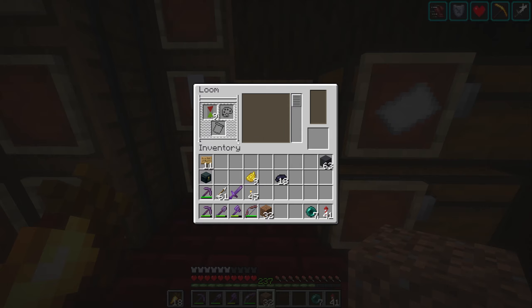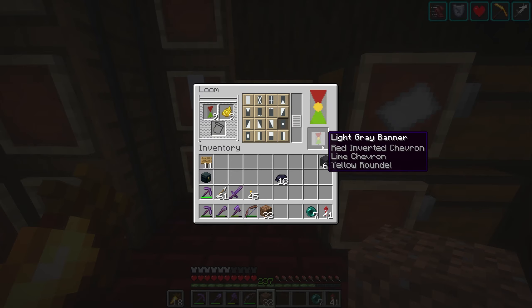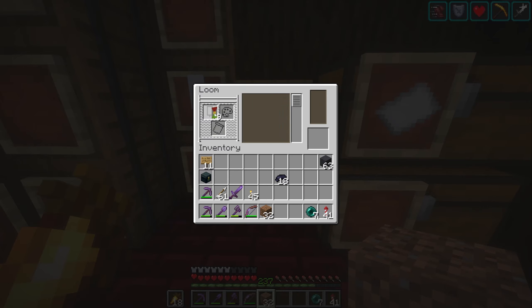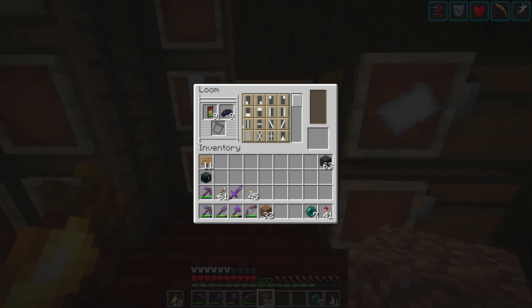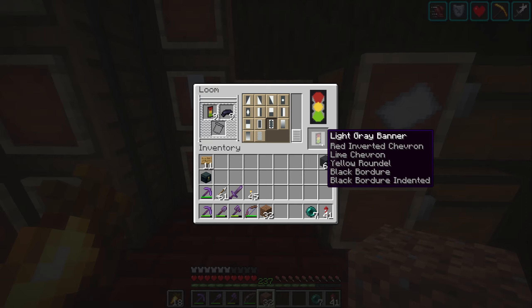I'm sure it doesn't look like much right now — maybe like a new logo for a kiwi strawberry beverage, yellow dot. You might be able to figure out what this is: red on top, yellow in the middle, green on the bottom, black border. And one more, one final banner design to rule them all — bam, that's right.